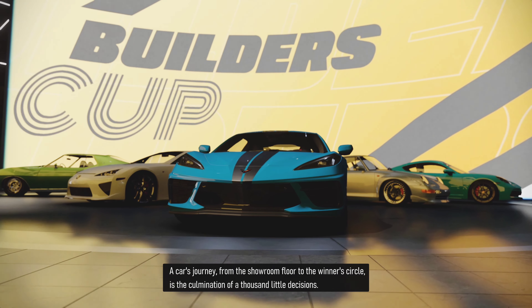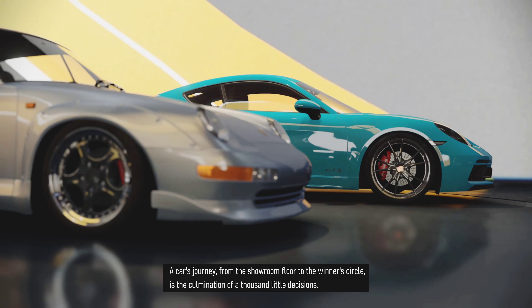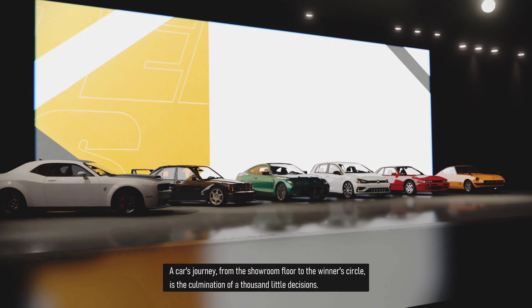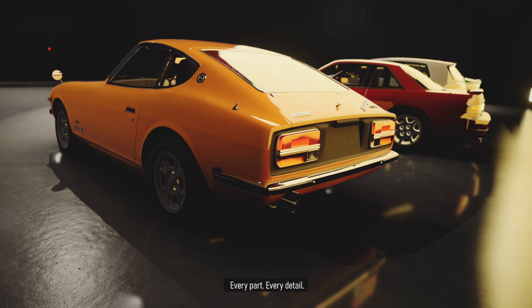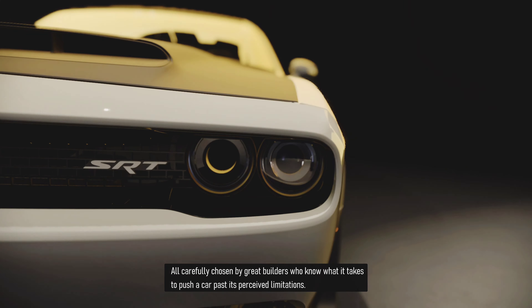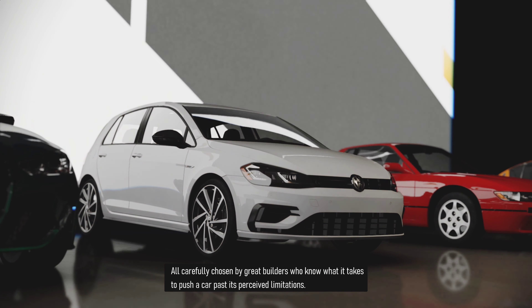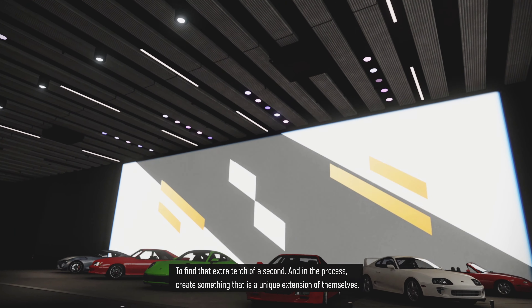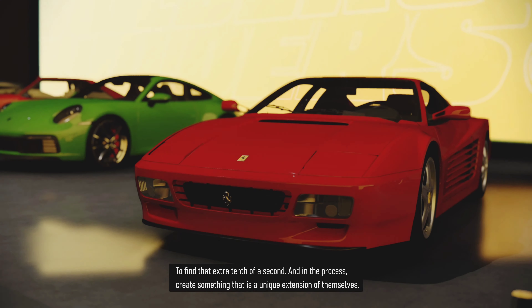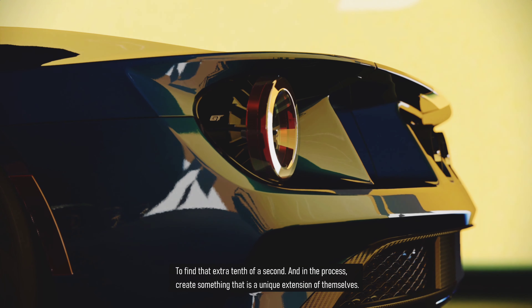A car's journey from the showroom floor to the winner's circle is the culmination of a thousand little decisions. Every part, every detail, all carefully chosen by great builders who know what it takes to push a car past its perceived limitations — to find that extra tenth of a second, and in the process, create something that is a unique extension of themselves.